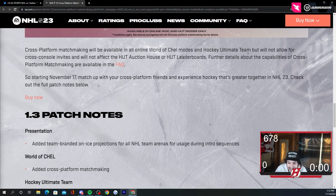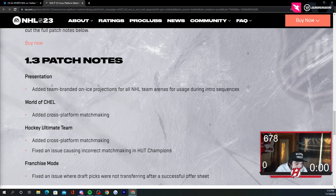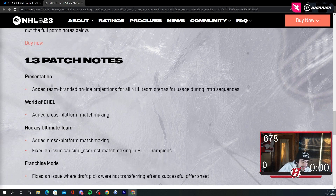With World of Chel they added cross-platform matchmaking. For HUT, they actually fixed HUT Champs matchmaking, which is good because HUT Champs matchmaking was a disaster. People were running into players way better or way worse than them. Realistically, HUT Champs should be the best of the best — if you're 10-0 you should be matching other people that are 9-2 or 10-0, not people that are 1-5. Champs was really bugged for a while and now it looks to be fixed. They also had cross-platform matchmaking added. For franchise mode, they fixed an issue where draft picks were not transferring after a successful offer sheet.